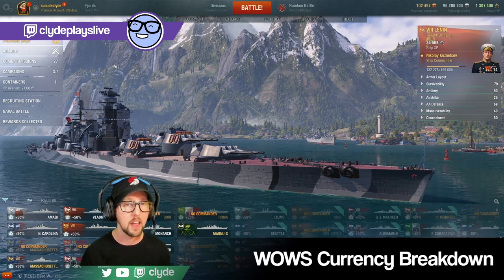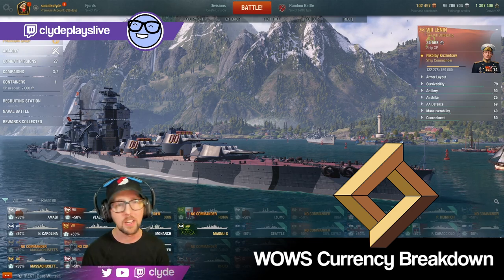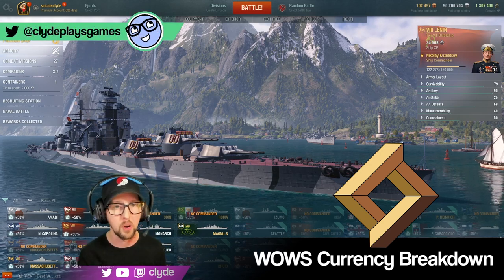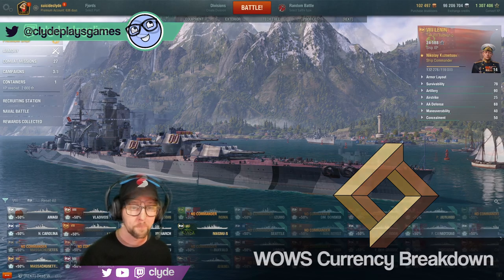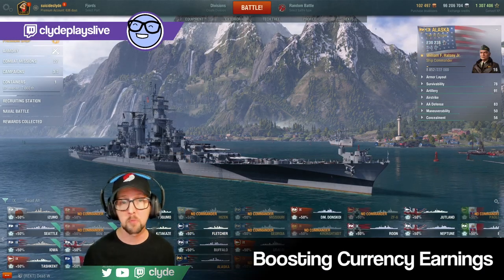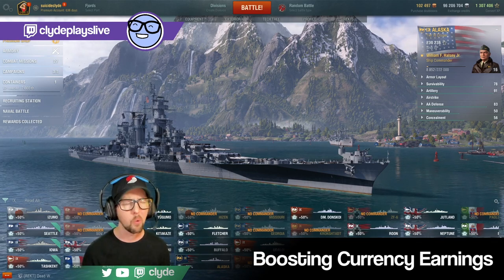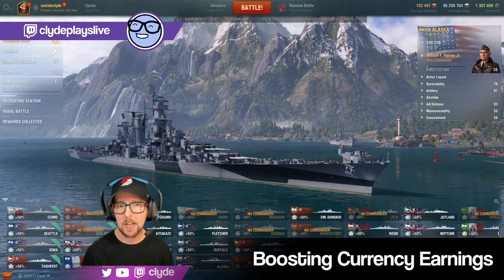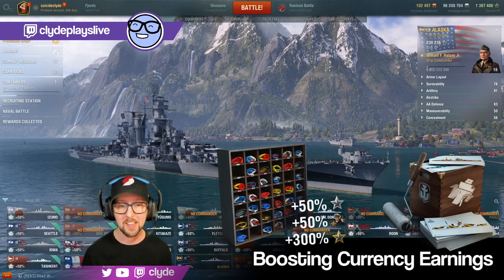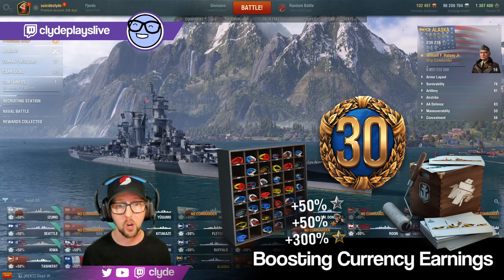Research Bureau ships are unlocked via research points, which you get from the Research Bureau. Now let's talk about boosting currency earnings. Experience points, credits, and free XP are the cheapest currencies in World of Warships — you can manipulate your earning power of these three the most. You've got signals, camouflages, and premium time, all of which increase your earnings. If you're in a clan with certain buildings researched, the War College gives XP gains, the dry dock reduces post-battle service costs, and the design bureau increases free XP.